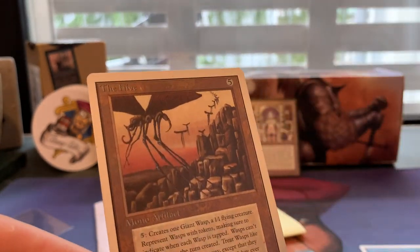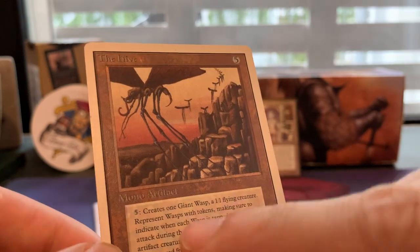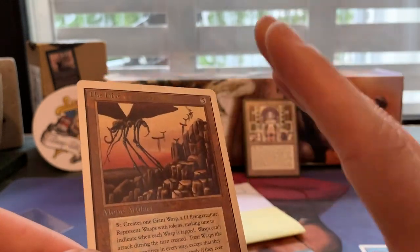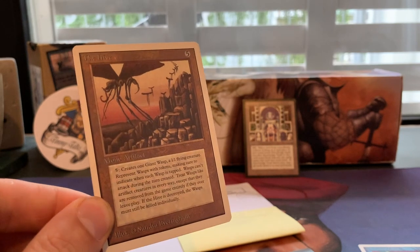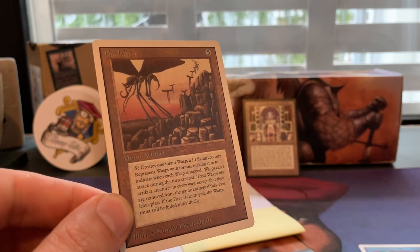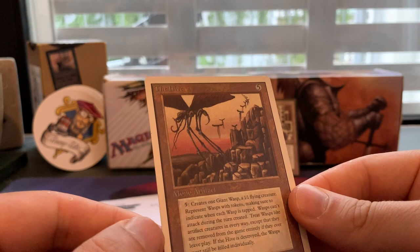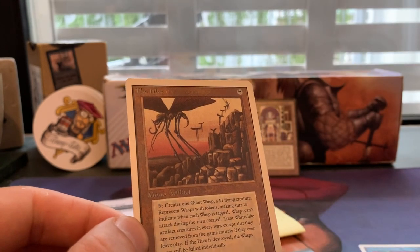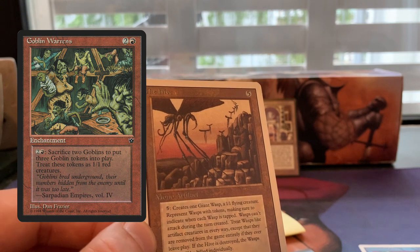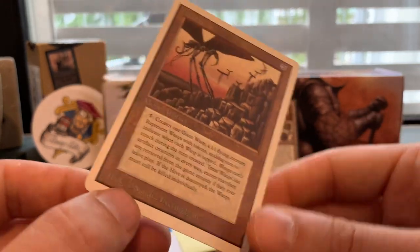Two beautiful cards. This is The Hive — five to cast. In modern Magic it's really easy to make tokens, but in old school it was a big deal. Five and tap gets you a 1/1 flying wasp token — that's all you get. The R&D team back then must have been really worried about a card that could make creatures out of nowhere, so they kept the power level really really low.